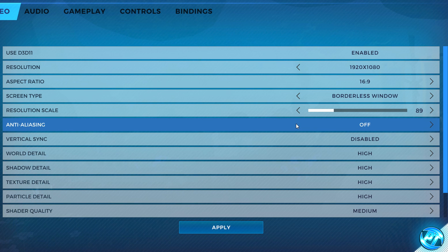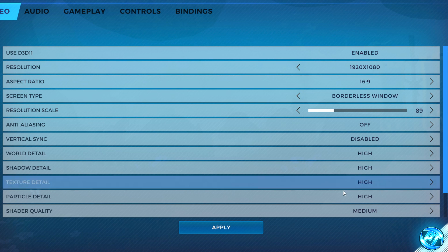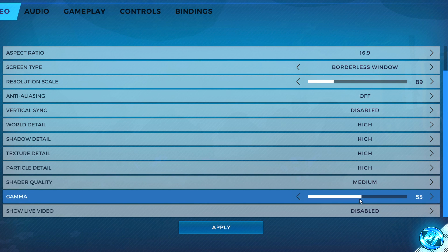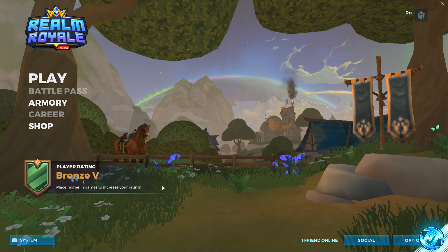Set anti-aliasing all the way down to Off. Set vertical sync to Disabled. Set world detail, shadow detail, texture detail, particle detail, and shader quality all to the lowest values possible — they may default to High, but don't panic. We can go into custom game config files later in the video to lower these below what the in-game menu allows. Set gamma to personal preference, and show live video to Disabled. Once done, press Apply and exit the game.